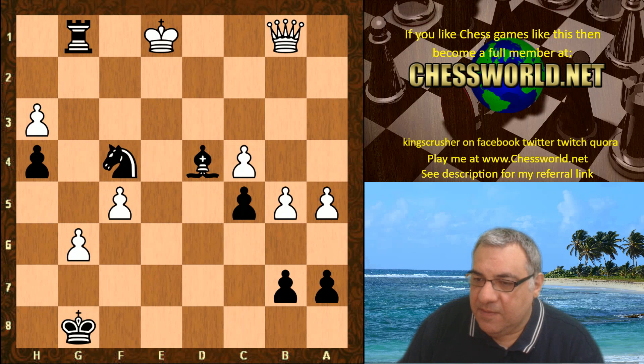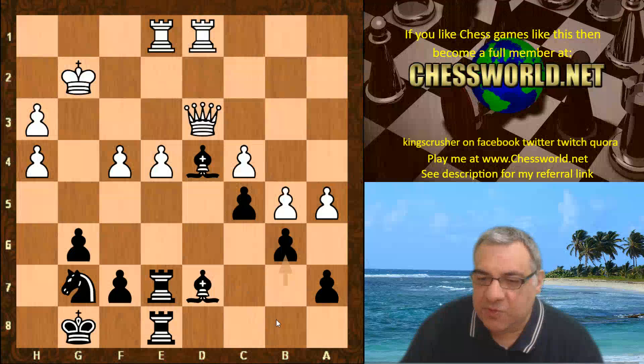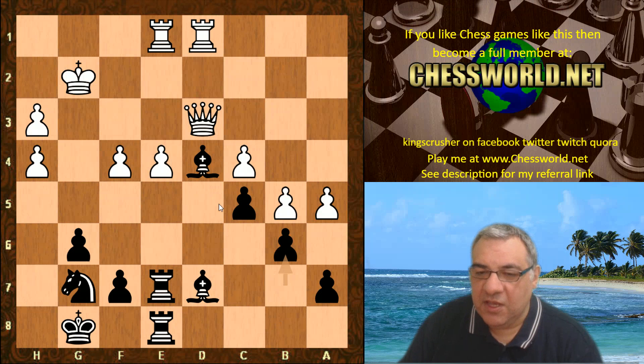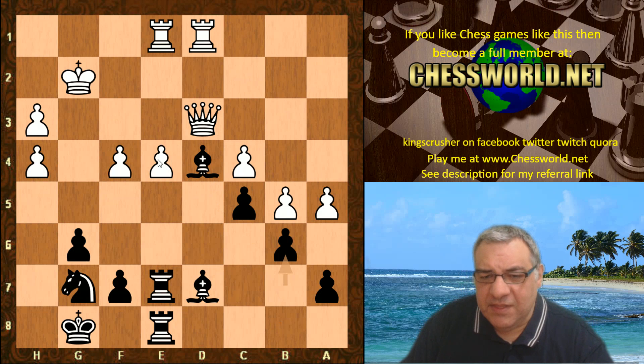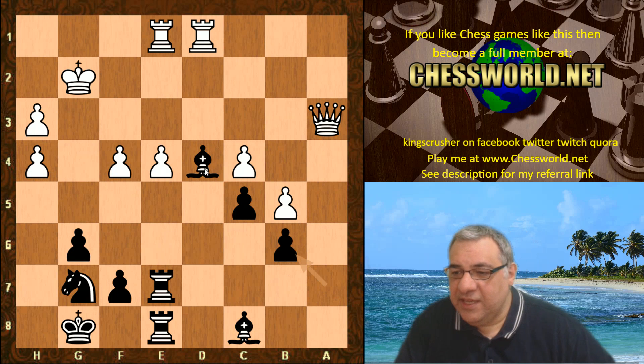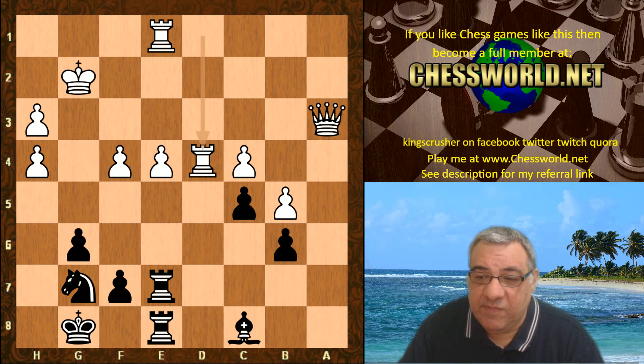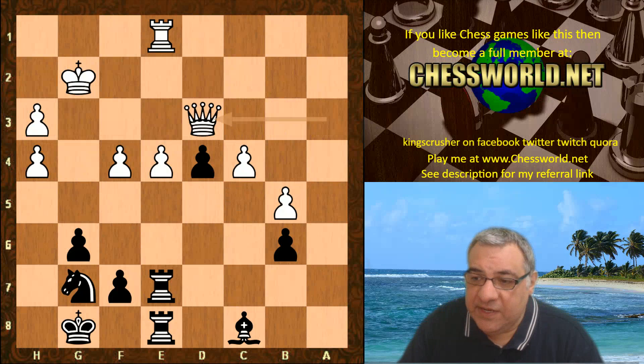So gxh4 is played. We have b6, keeping the option for this bishop to reroute on this diagonal to hit e4. You'll notice in this game this huge focus on central squares by Leela — throughout, a lot of her moves seem geared towards the central squares. So Bishop c8 to reroute to hit e4. Now white desperately sacks the exchange here with Bishop b7 — if the center pawns are taken out then there are things like Nf5 and all of black's pieces spring to life.